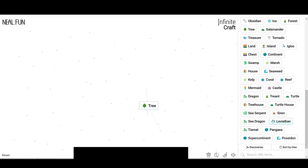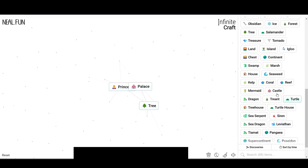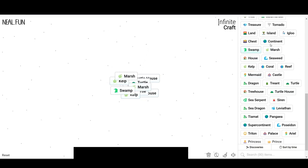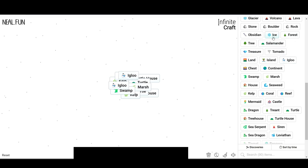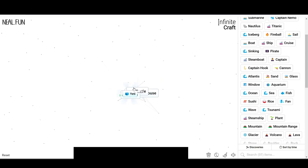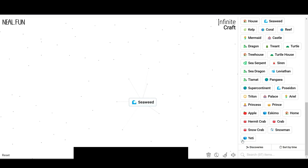Poseidon, Atlantis, tree palace, Ariel, princess. Treehouse, tree. We got palace, castle, prince, princess, apple. Let's see if I can get anything — castle, palace. There's an igloo. Ice, glacier.